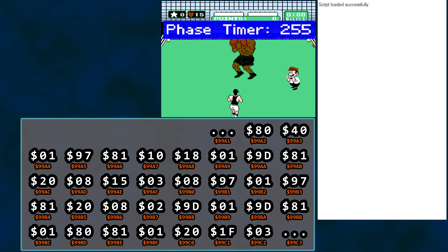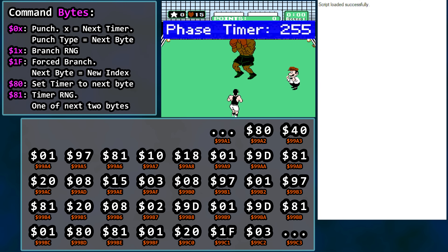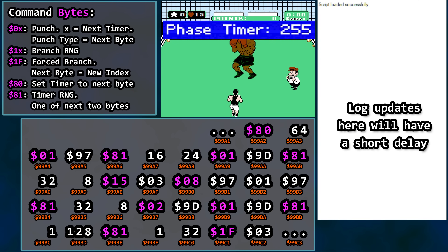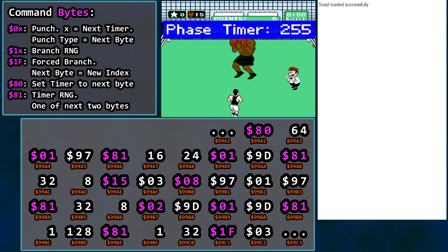Some numbers are commands. Some numbers are support data for those commands. We'll place a key for the commands in the top left corner so you know what they do, and we'll change the color of the command values in the table so they stand out. All values in the table are in hexadecimal, but some bytes are used as timer values, so let's convert those to decimal — that way we can let 10 be 10, 16 be 16. We are set up for our walk. I will talk you through it using the table, using a yellow box to show where we are in real time with the fight.